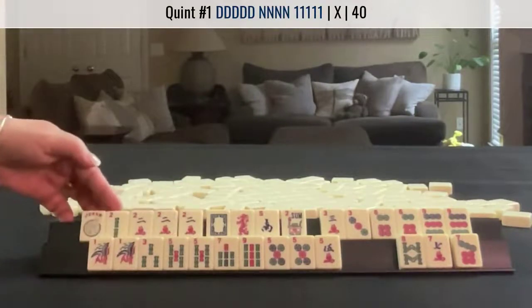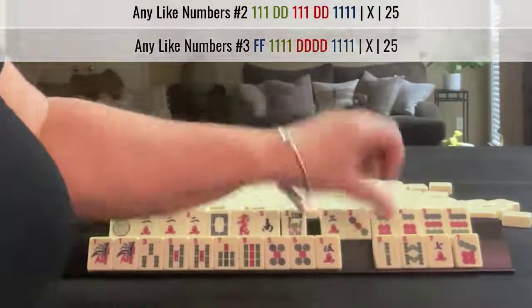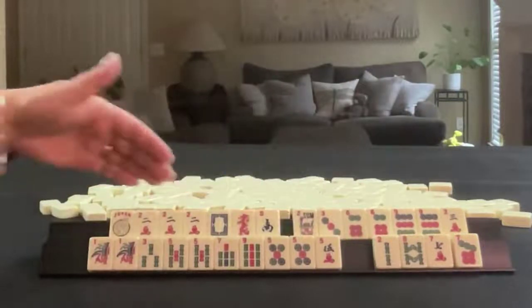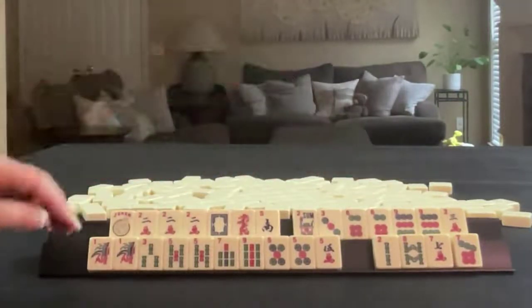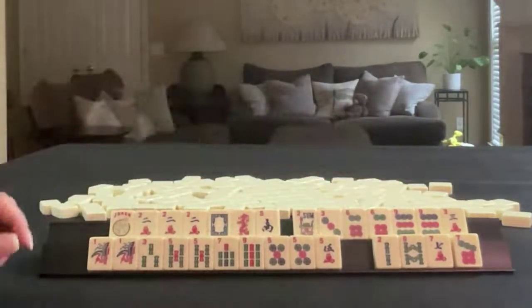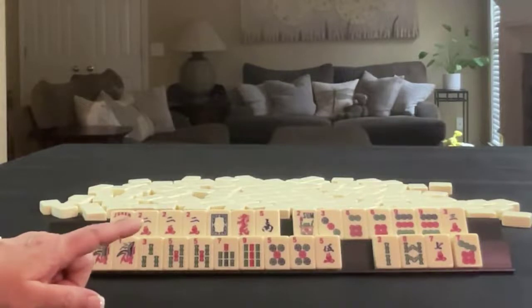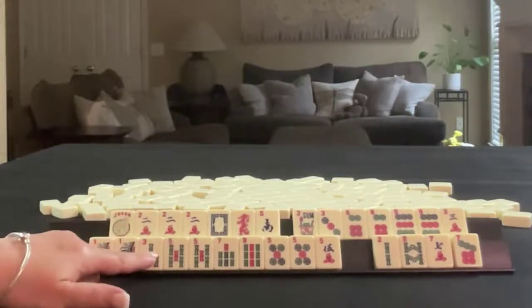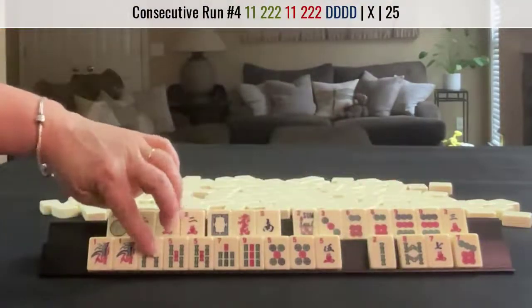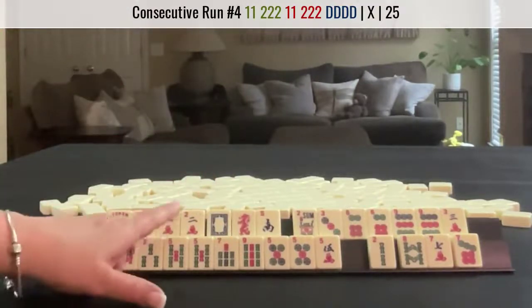The other thing I was thinking is we could maybe play like numbers with twos, but I would say that three, six, nine might even be better than a quint because of these pairs. Either a quint or three, six, nine — I wish there was a way to use this pung of twos. We could do two, three, two, three, two, three, dragon, but it's very weak. We would only have one multiple.